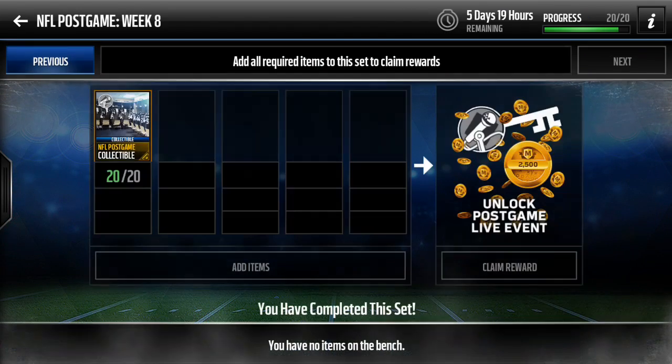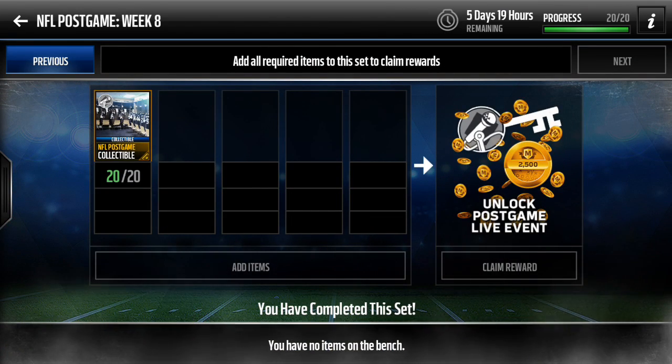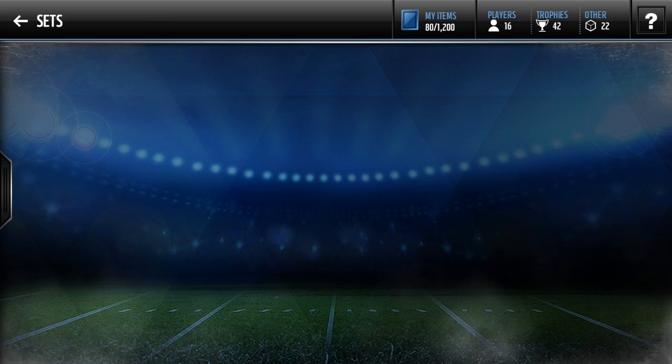Or you can do the post-game one — you complete the scrimmage live event 20 times and you get 2,500 coins, and you also unlock the live event. Complete the live event and you get a Most Feared Pack. That's what we're going to be opening in this video.